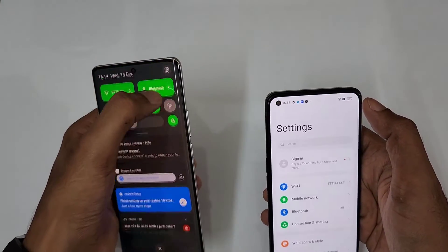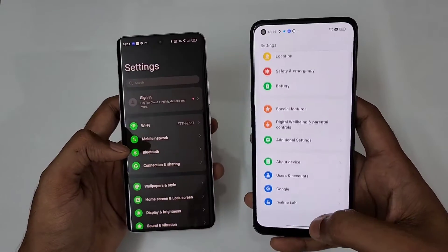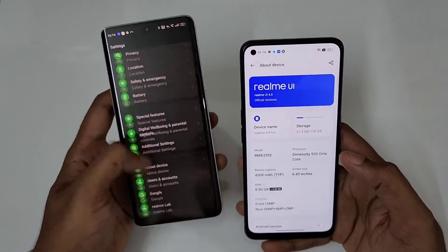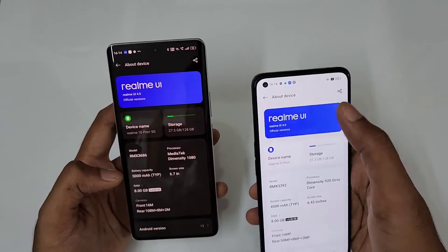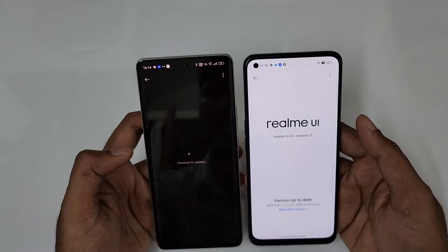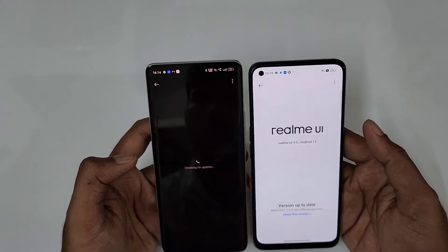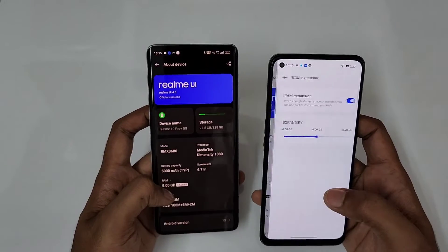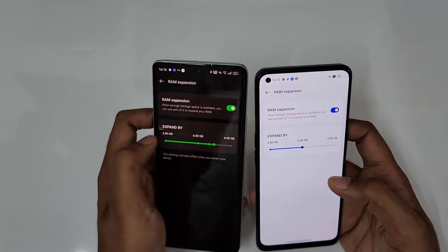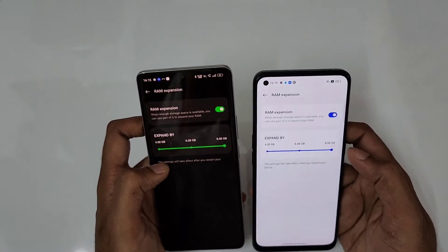Both are running on Realme UI 4.0. I'll show you in the settings — go to Settings, About Phone, About Device — you can see it's running on Realme UI 4.0 with the latest security updates. Checking for updates on both of them, and you can see both are up to date.